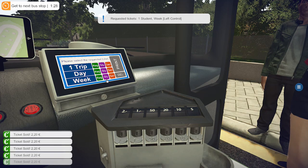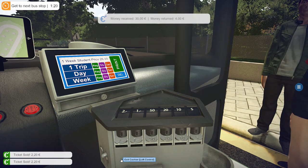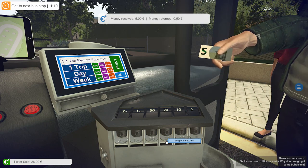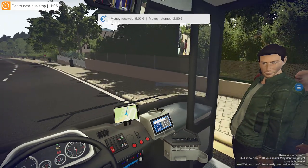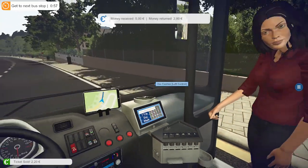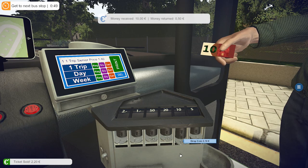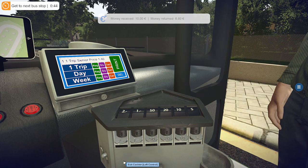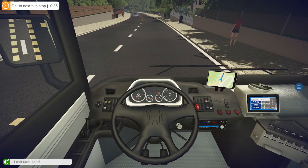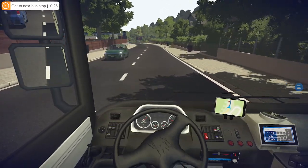Student weekly pass — twenty-six please, you gave me thirty, that's four change. One regular — two twenty please, two eighty change. One regular — two twenty please, two eighty change. One senior single trip — one forty please, that's ten received, change back. Three doors on this one. Giving us only 30 seconds to get to the next stop — that is harsh! We might be able to do it though.